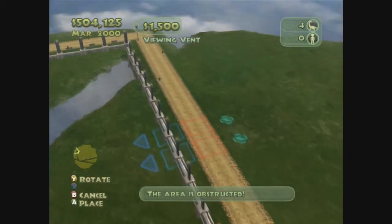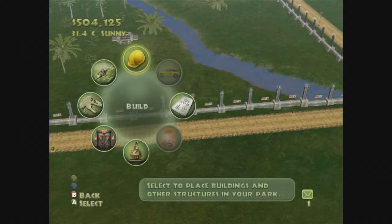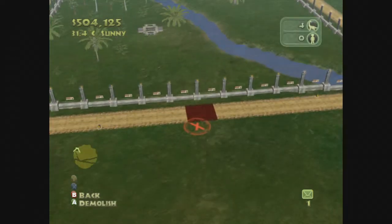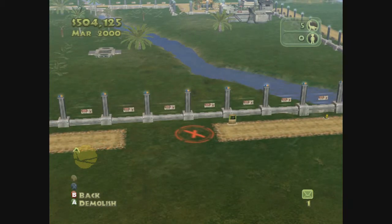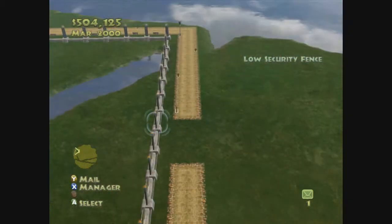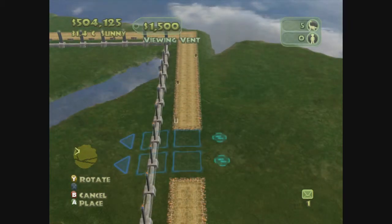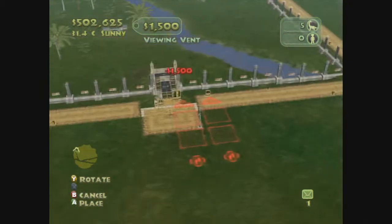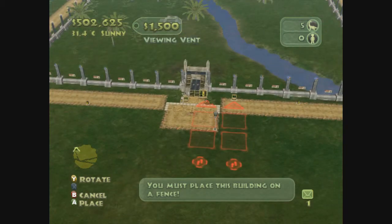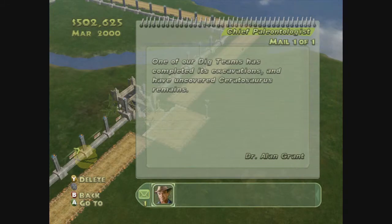That's right! Dr. Grant, shut up — I'm trying to build here. To get people to come in the back — manager, build attractions, viewing vent. That's right. Can we do that? Yeah, now it looks like shit. I did place it on a fence — shut up. One of our dig teams found a Ceratosaurus.